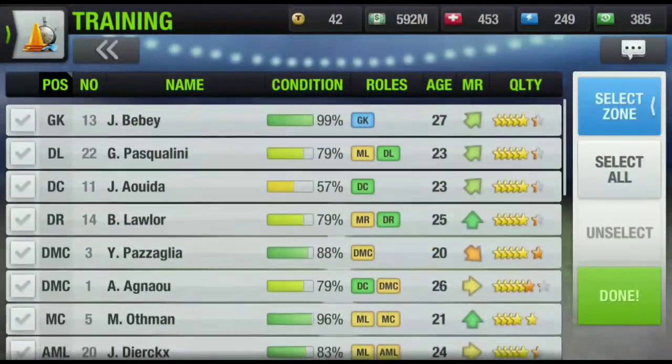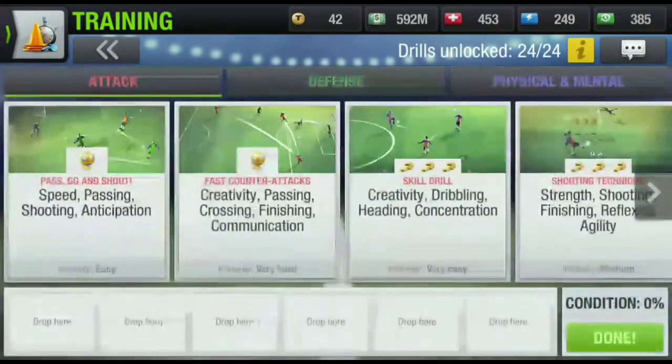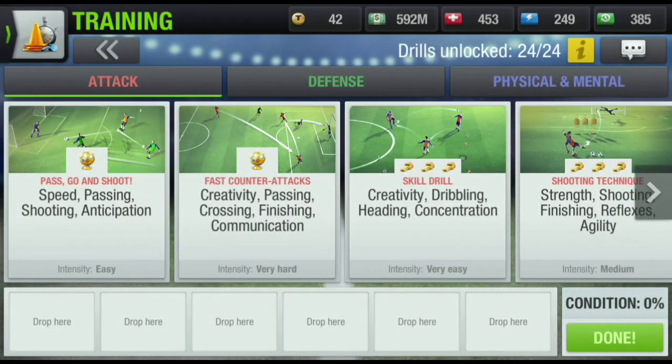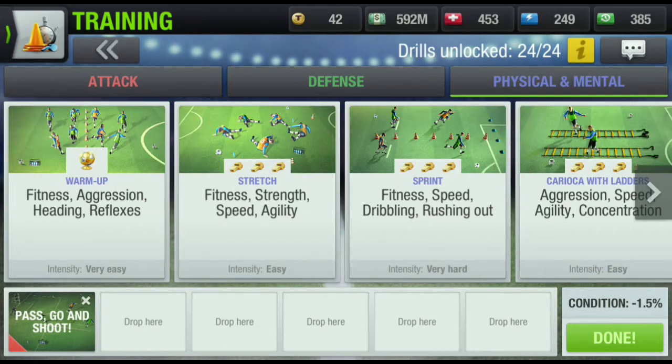As you can see, my players are almost all fit — just one player is injured. I'm going to select all and first discuss the attack-related session. I have world class sessions like Pass Go Shoot and Fast Counter Attacks. For condition around 12-13%, I would not choose Fast Counter Attacks; for 14-15% condition I will choose Fast Counter Attacks. So I'll first be choosing Pass Go and Shoot, then go to Physical and Mental.